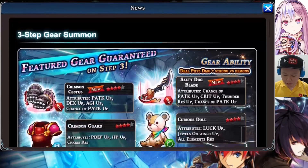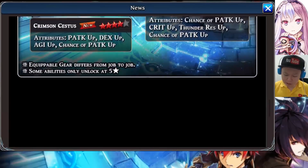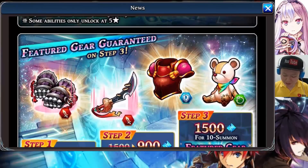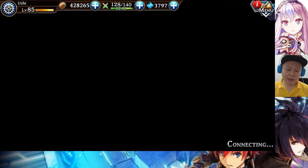New gear. Well, actually, the one that I want most from this banner is the Curious Doll. I will try this. The new one is the fist — I have that fist like 3 in my Japan account. I got it too many times already. So let's try the summon.